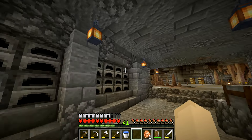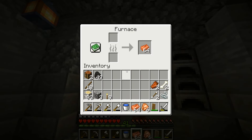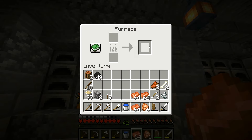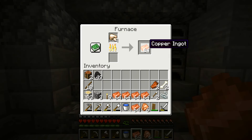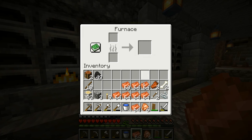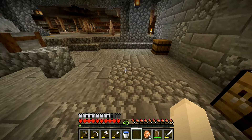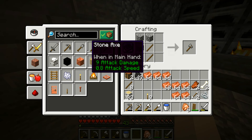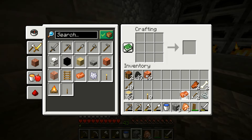We have some coal — we topped off two stacks of coal here and also used some more in the furnace. On top of the copper we already had mined, we got a few more stacks. We still need to cook up some iron, but look at all the copper — almost a full stack of copper blocks. We are getting extremely rich in copper.